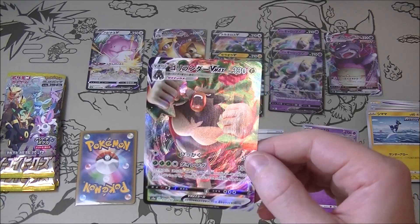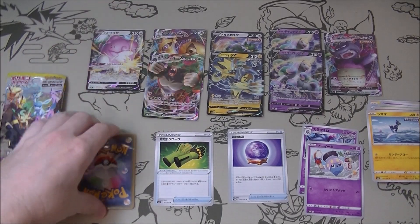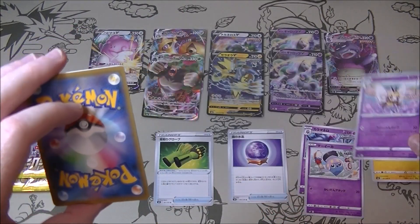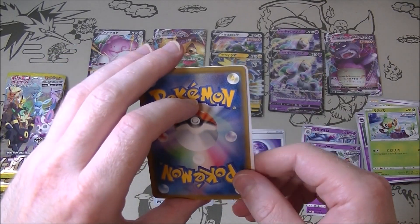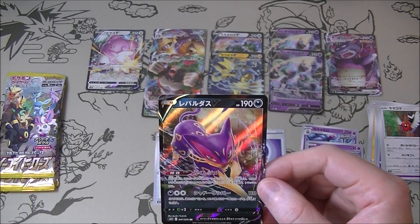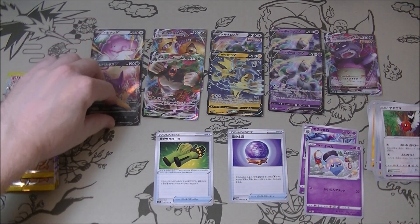We got a Rillaboom VMAX — we have about a million of these. And last one. It's been a while since I've got anything really good out of these cheap ones unfortunately, but they are cheap, so there's obviously going to be a lot of not-so-good ones to balance out the expensive cards you can potentially get. We got a Liepard to finish. That was okay. Fog Crystal was probably the best thing we got.